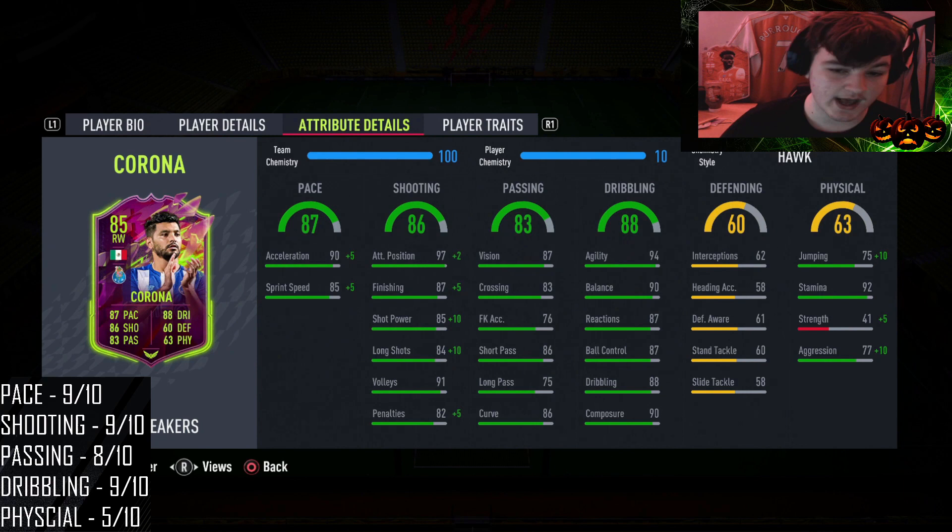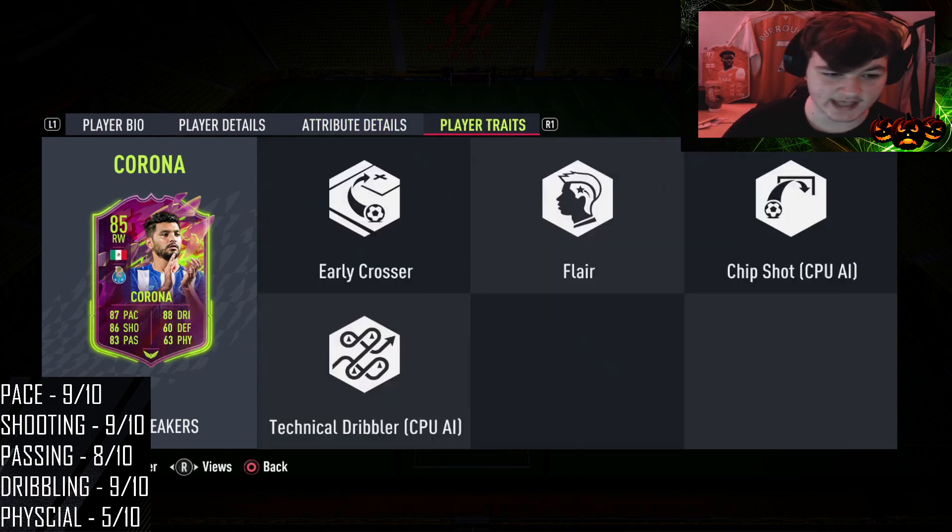He remains at 91 volleys and goes to 87 penalties. His dribbling you don't have to touch — it's absolutely fantastic. Physically, his 92 stamina is good, but 41 strength means he is going to get bullied off the ball. There are chem styles giving plus 10 or plus 15 strength, but they don't offer a pace and shooting boost, so we went with the Hawk.